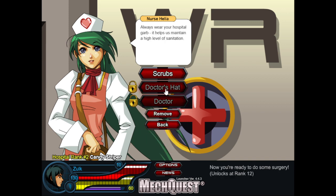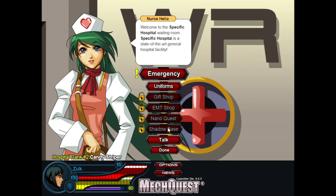When do I get the doctor uniforms? At ranks 12 and 20. The gift shop is at rank 12, EMT shop is at 30, Nano Quest is at 30, and the Shadow Scythe base is at 31 - which is the waiting room grand finale. Let's do this.